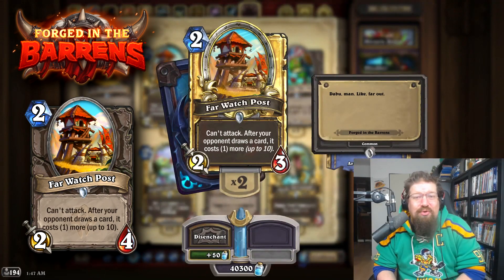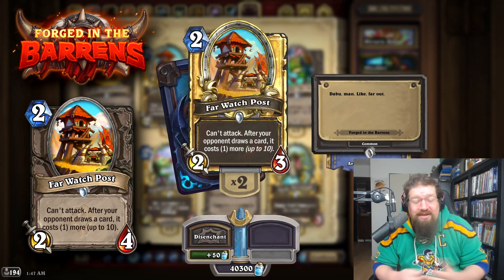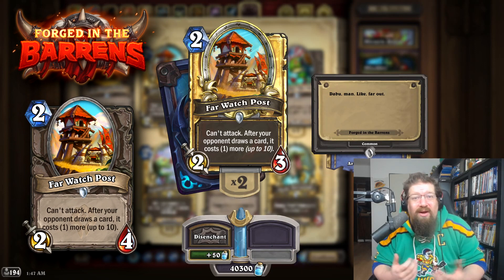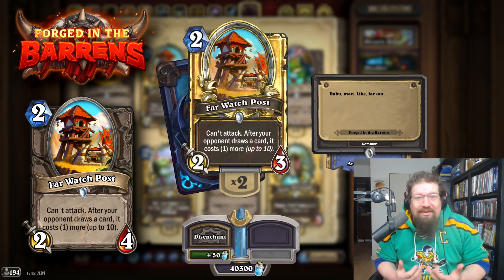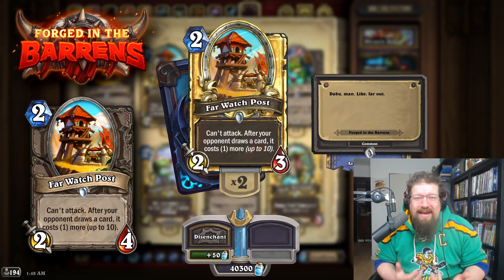Far Watchpost used to be a 2-4, now it's a 2-3. Tax Paladin and those types of decks still run it as a 2-3 quite often. I personally wouldn't revert it — I think it's just too obnoxious. To try and kill the card when it already has 4 health and still sees meta play, I just don't see the point of reverting this one.